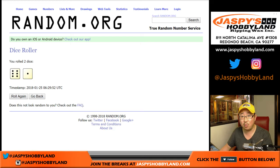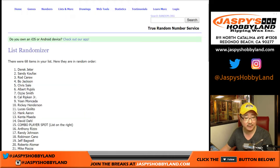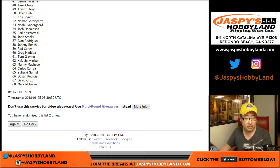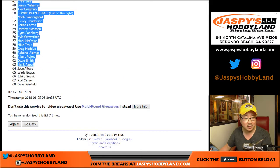Six and a one, seven times for all of the players. Should be 68 — 67 players plus the combo makes 68. After seven times, we've got Yvonne Rodriguez all the way down to Dave Winfield.